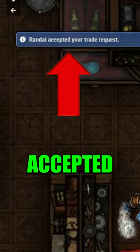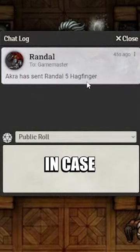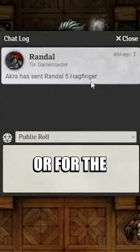In the case where they accepted your trade, a message will be put in the chat, documenting the transaction in case you forgot who you sent your item to, or for the Game Master's reference.